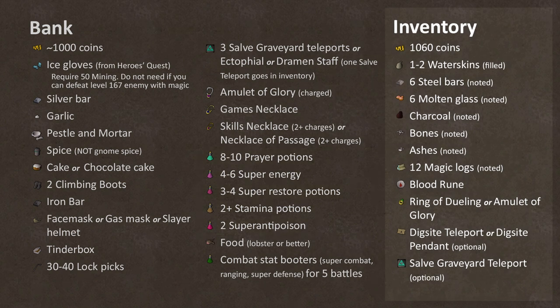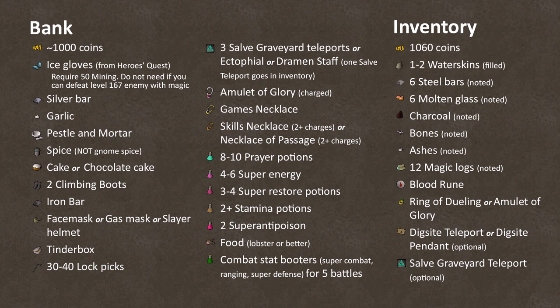In your inventory, we'll need a bunch of random stuff, but luckily most of it can be noted. I'd also recommend keeping a Ring of Dueling or Amulet of Glory on you at all times during the quest, since there are a lot of points where we have to go back and bank. The fastest way is using a dig site teleport, but since they can be kind of pricey, you'll be perfectly fine using a dig site pendant or just running an extra minute or two. I'm going to go over how to get the ice gloves quickly for anyone who wants them, but if you're ready to start the quest, you can skip this section.